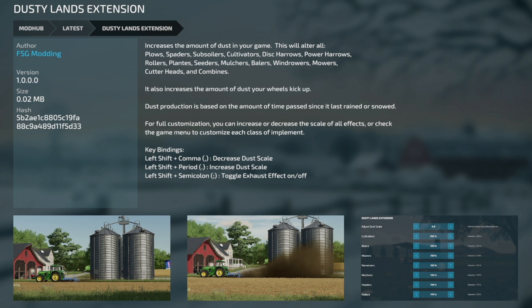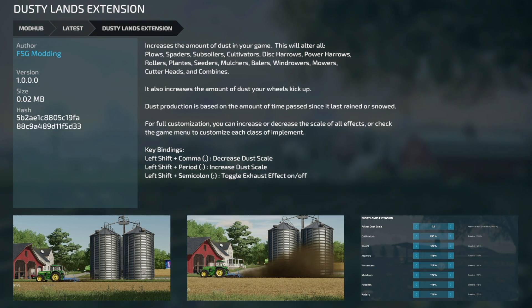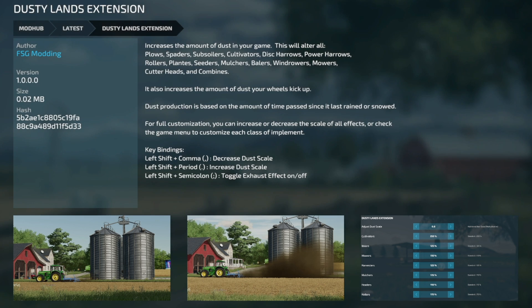Next up, new for PC and Mac players, is the Dusty Lands Extension. This increases the amount of dust in your game — it works with plows, spaders, subsoilers, cultivators, disc harrows, power harrows, rollers, planters, seeders, mulchers, balers, windrowers, mowers, cutter heads, and combine harvesters. It also increases the dust your wheels kick up — or you can decrease it, because this is completely customizable. I've already done a full video on this, so check that out.